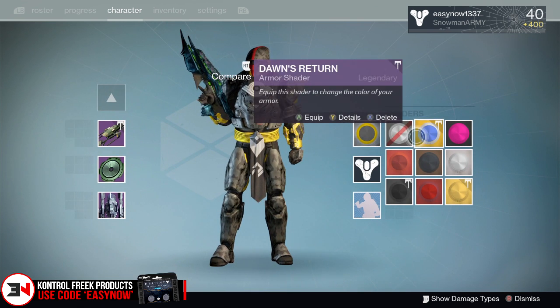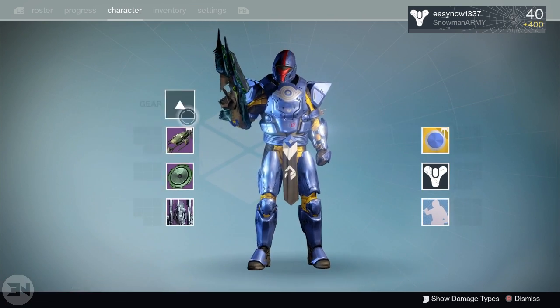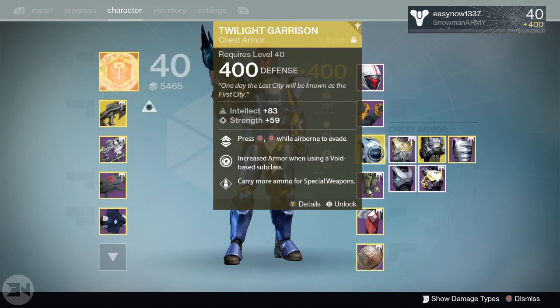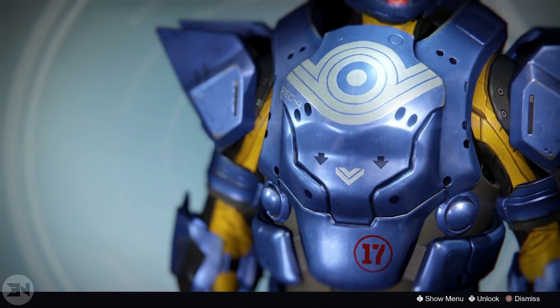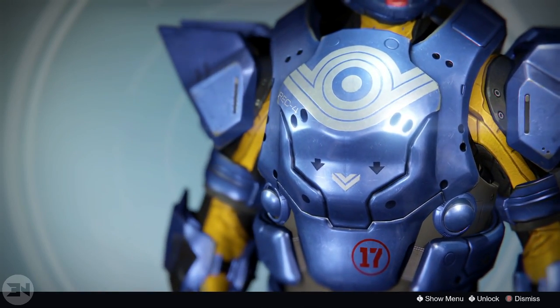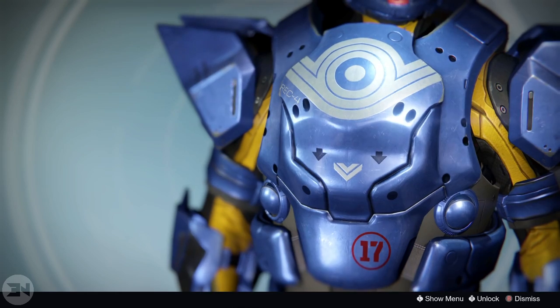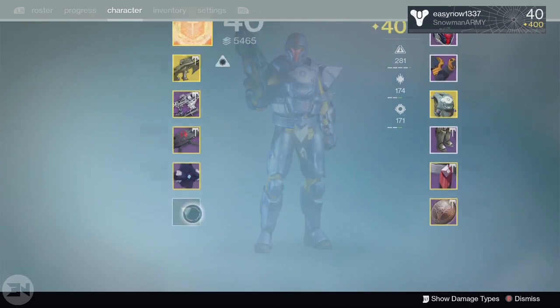Dawn's Return is a newer shader and it looks absolutely awesome. Look at how shiny blue this is — with the orange-yellow undertones it just sets it off nicely. Really a ridiculously good shader for the Twilight Garrison in my opinion.